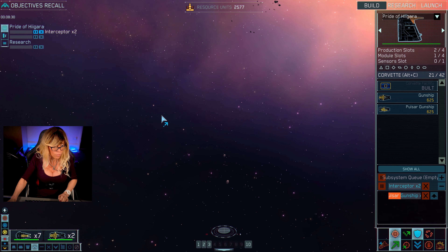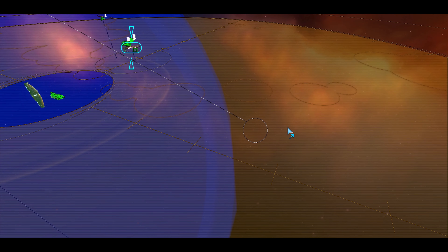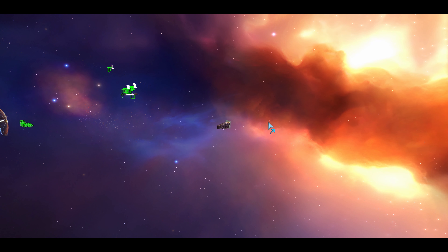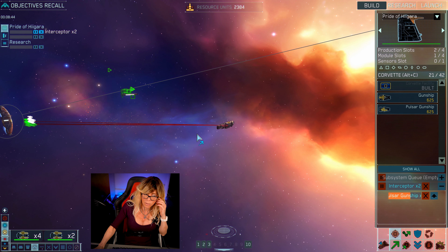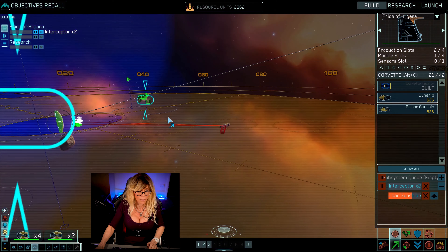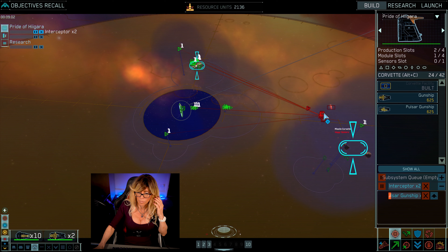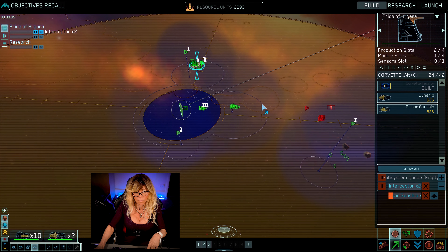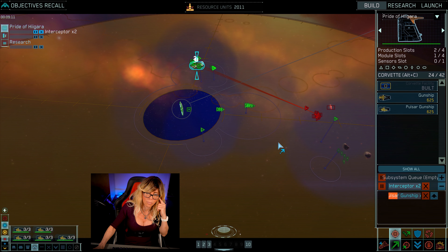Multiple hyperspace signatures detected — bigger forces have arrived. All units to combat stations. I'm going to assign my interceptors and send my bombers straight away onto this carrier. I've got some new interceptors as well, so I'm going to select those guys too. I'm going to send my interceptors straight into attack so they don't go for my resource collectors. I'm also going to send my gunships in as well.